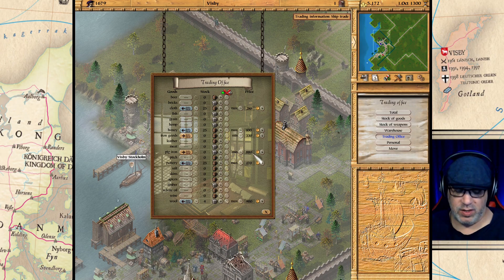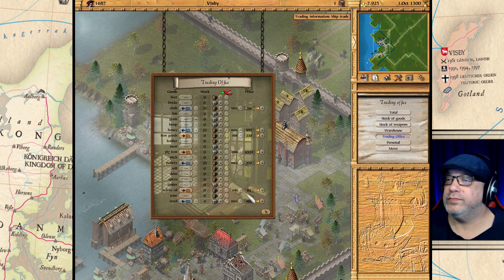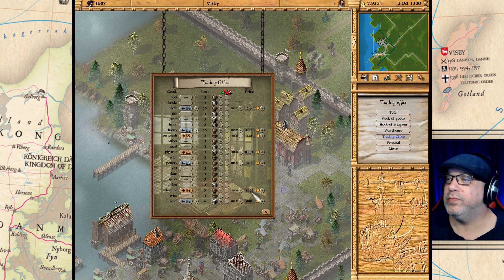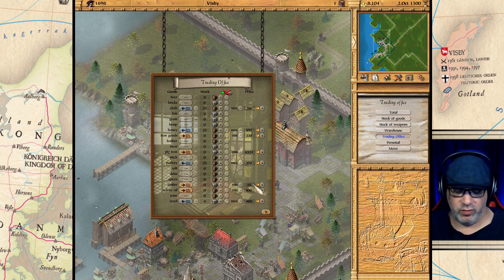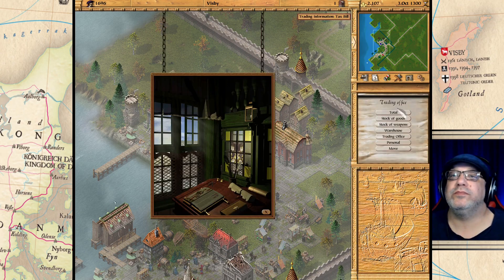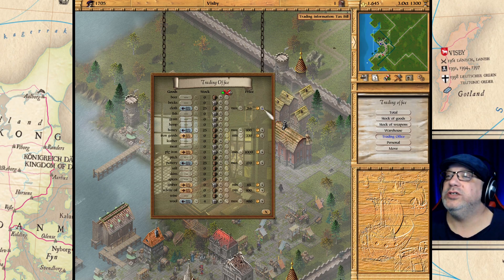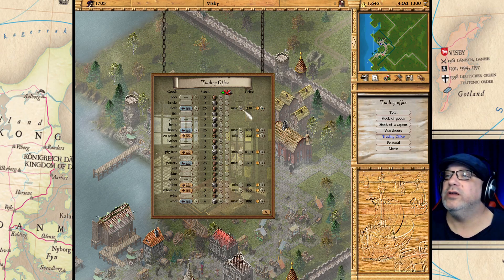Pig iron we are going to sell to the town at about 1000. Whale oil we're going to sell at 100. Timber we are going to sell for 65 — so that's four items set up. We only have pottery in there right now, let's check the trading office and jack the price up a little bit to 250. Actually I want to be able to buy a lot of cloth, let's go to 220.